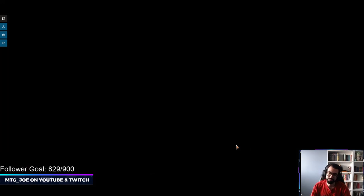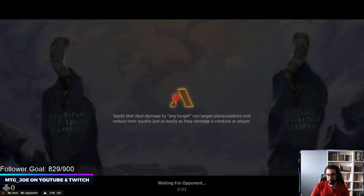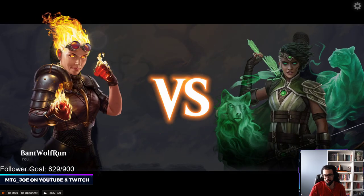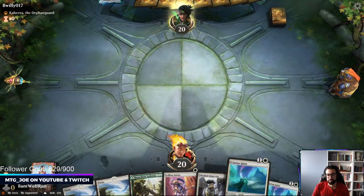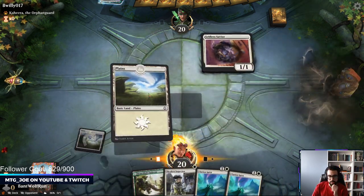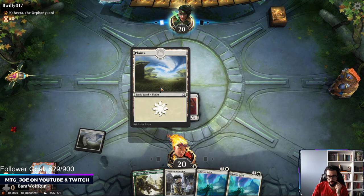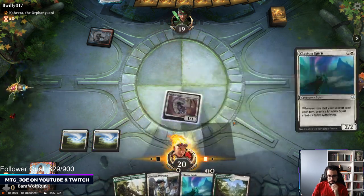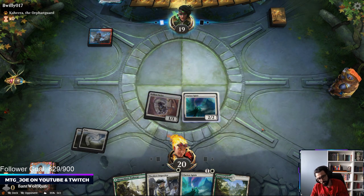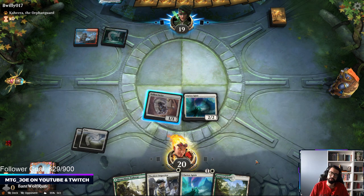This deck's actually been pretty sweet. Epona was on like Green-Black counters. We go Clarion Spirit here. I'm a little worried about super overextending. This is likely Jeskai Control. Oh, it's Elementals — we can overextend. At least I think.